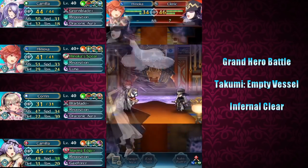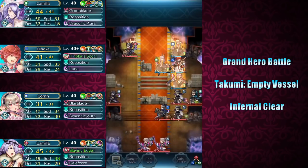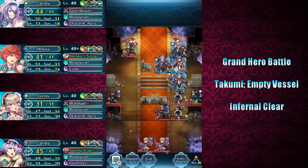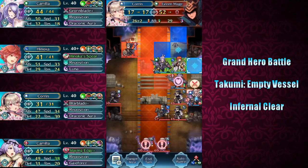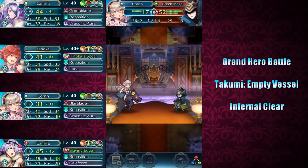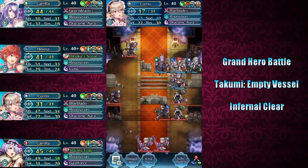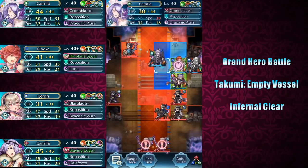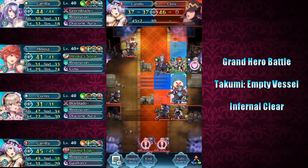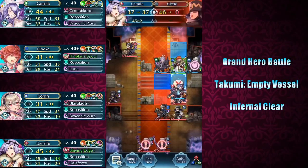The Savage Blows and debuffs can be pretty brutal on Turn 2, and then on Turn 3 we're also going to get debuffed by Takumi. The first thing we want to do is take out this Green Mage by using Summer Corrin — with the Hone Flyers and both Goads, she is able to do that. Then we want to use New Year's Camilla to take out this Cleric first.